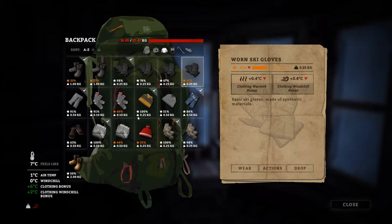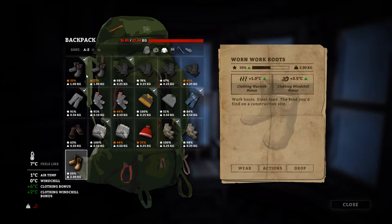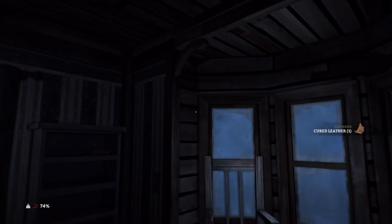We picked up these worn work boots and they're actually quite a bit better. Work boots — steel toe, the kind you'd find on a construction site. I like it. Let's go ahead and rip all this stuff off. An hour and 30 minutes to rip these boots apart — holy crap. Let me get you something to eat. I think we got some moldy beef jerky for you. That sounds absolutely appetizing.